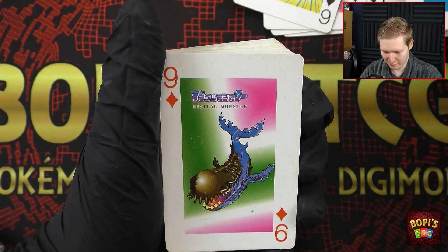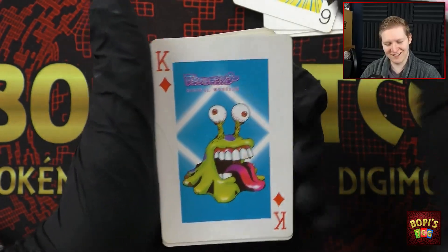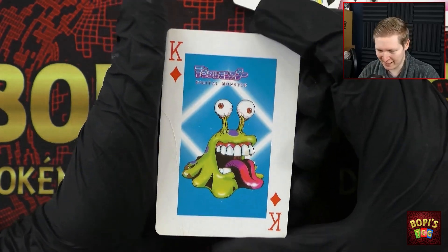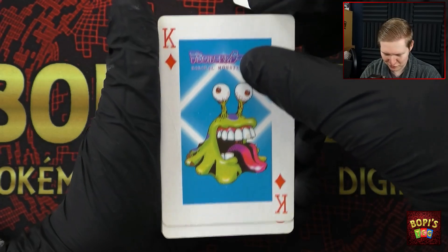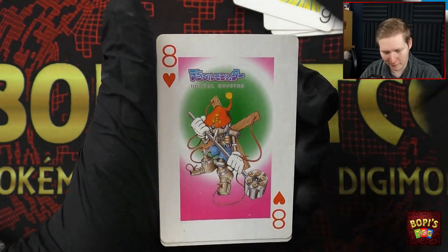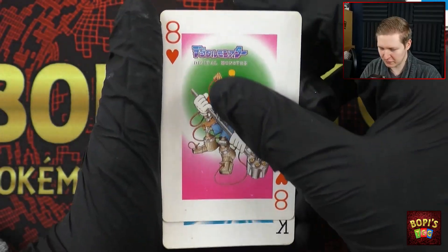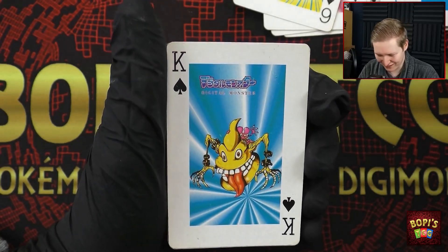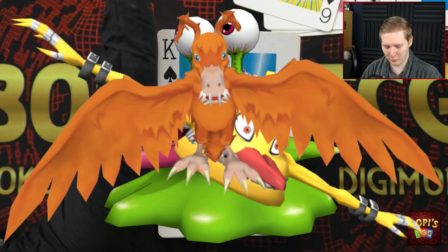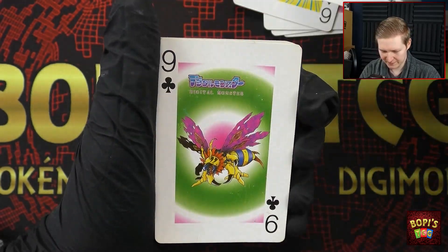We've got Wawmon as a Clover as well. We've got Nummon as one of the Kings — that is so weird, it also has a crease in it. We've got Puppetmon as the eight of hearts; they should have just gone with every Dark Master as a King, that would have been cool. But instead we've got Nummon as a King and Zookamon as a King. Nummon, Zookamon and Birdramon — I wonder what the fourth King is.